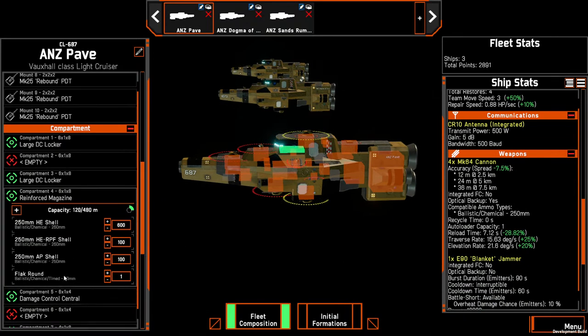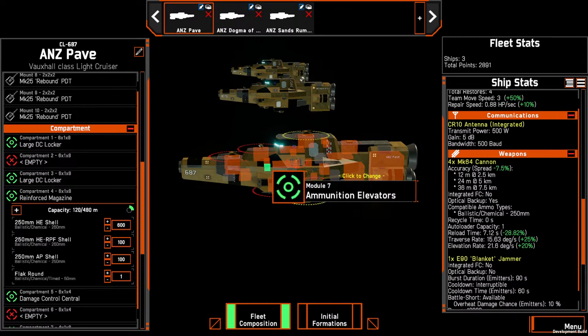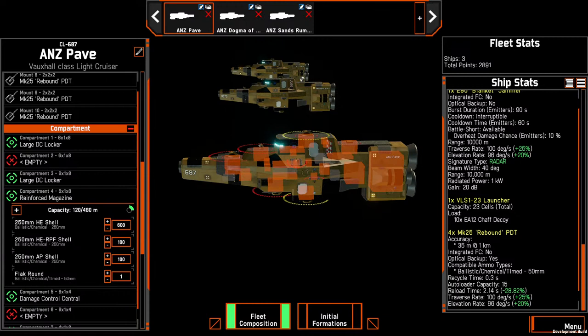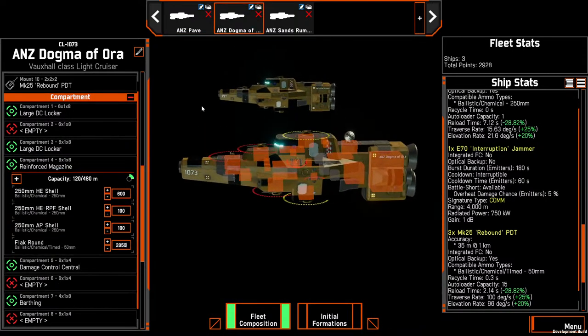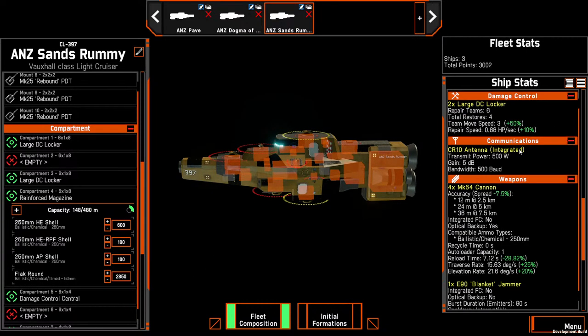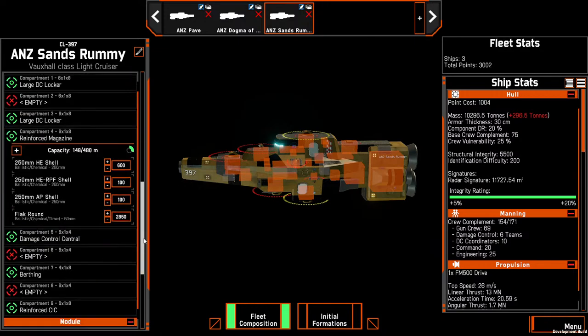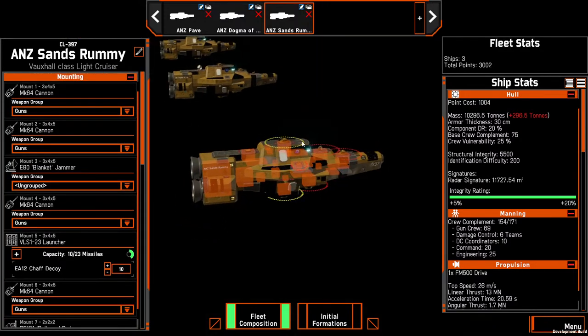The other thing we need is flak for point defense. The game's calculator tells me we need about 2,850 rounds. It doesn't take up too much ammo, and running all three ships together we should be able to take out a number of missiles. With that we've just crossed 3,002 points. This is the point where we look at the ships and decide where to cut — for example, you could drop chaff a little bit. If we do that on two ships we're down to 3,000 points exactly.